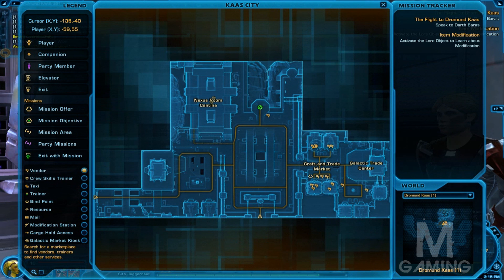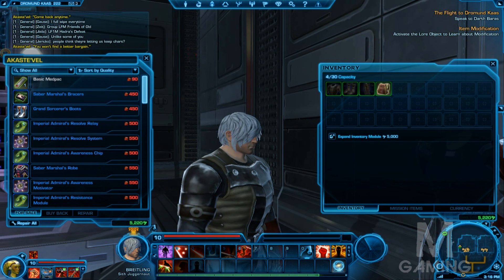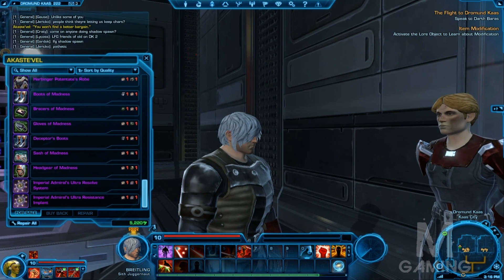I'm in Dromund Kaas here over in the craft and trade market area. In the upper left-hand building here, you're going to find a vendor named Acosta Vell. Acosta Vell is going to be helping us today show off these wares. So let's jump right into the mix.